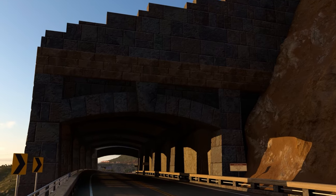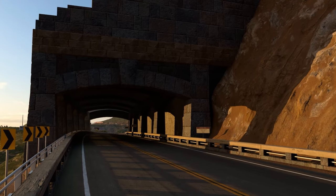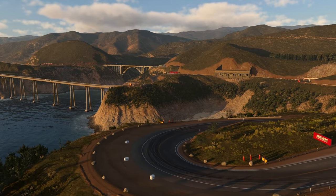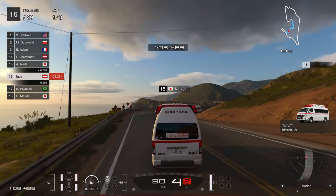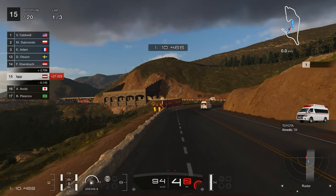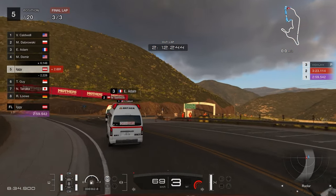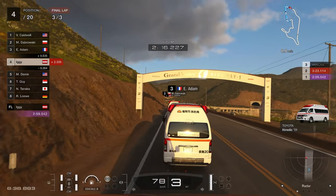For challenge number four we are moving away from Japan and all the way to the United States. Although Grand Valley Highway 1 is the widest track in this set of missions, it still poses a unique challenge. There's no run-off area around the road and the track limits are brutal, so you have to choose your overtaking spots very carefully. Additionally the pit lane at Grand Valley is incredibly long, which means you will have to deal with a lot of traffic not only on the start but also after you complete your drive-through.